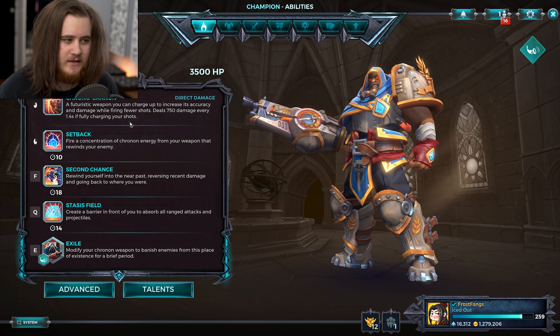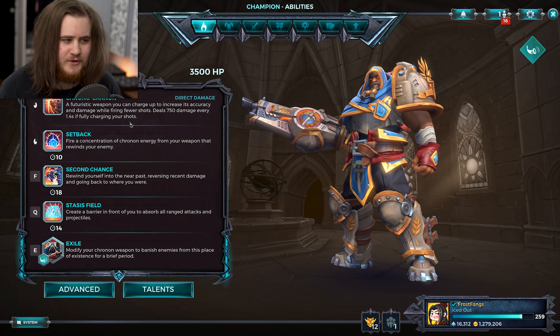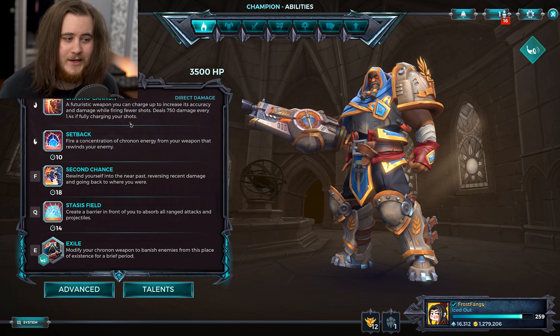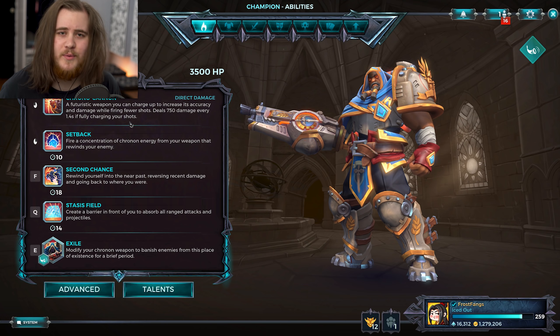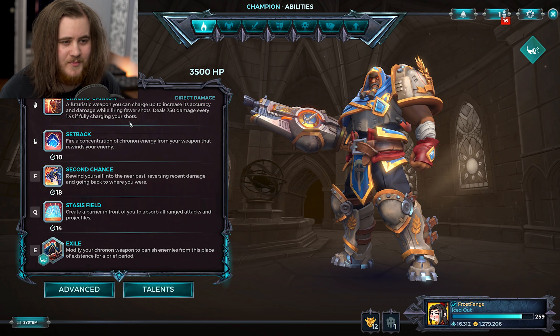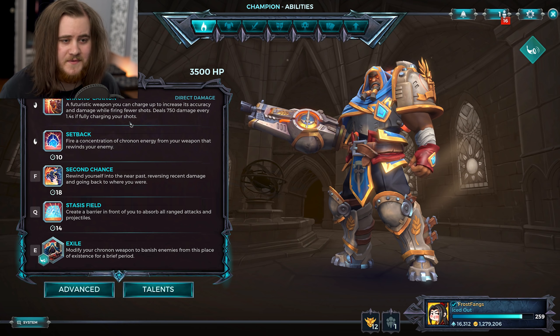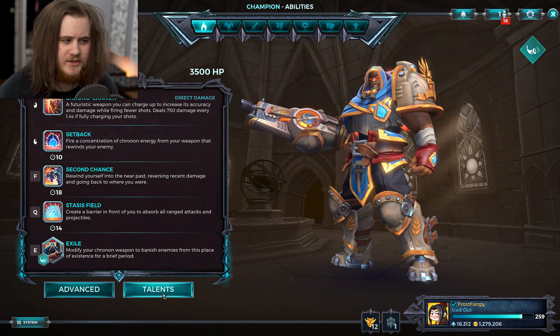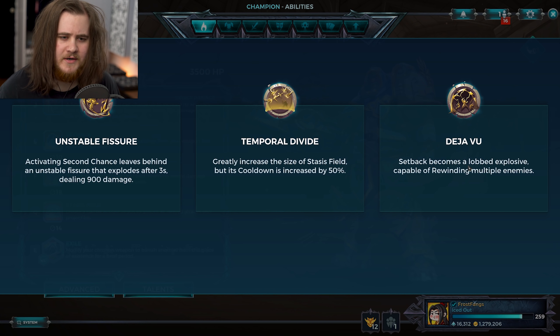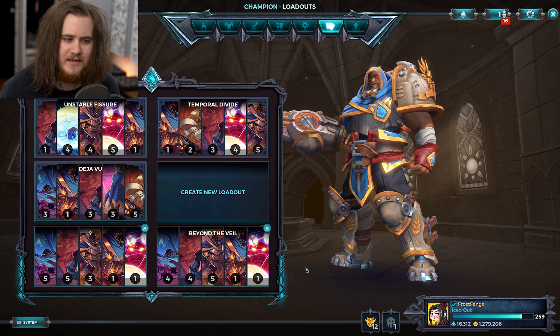For his two small changes: Chronocannon has gone from taking 1.5 seconds to fully charge down to 1.4. I don't know how noticeable that will be — it's only 0.1 seconds — but over the course of a game it should mean a little bit more damage. The other change is Setback, which has had its cooldown pulled down from 12 to 10 seconds, which is also a passive buff to Deja Vu, which is what I'll be playing with today unless we go for Temporal Divide.